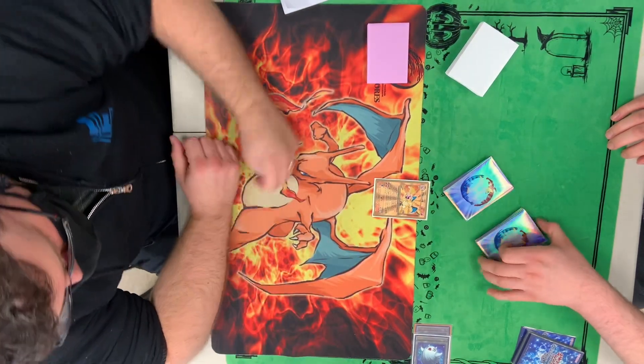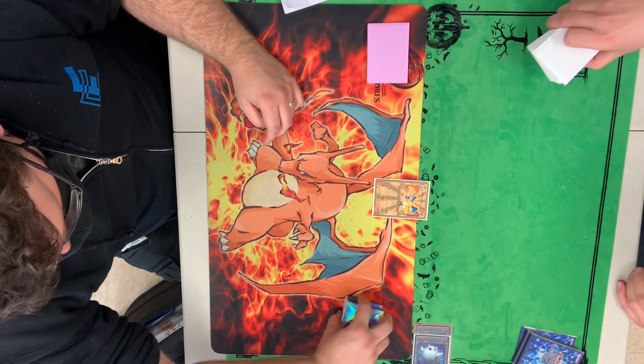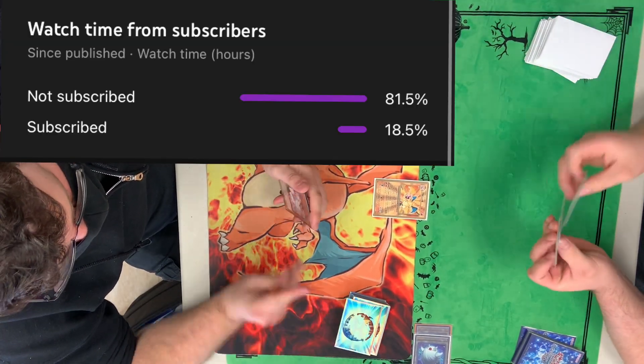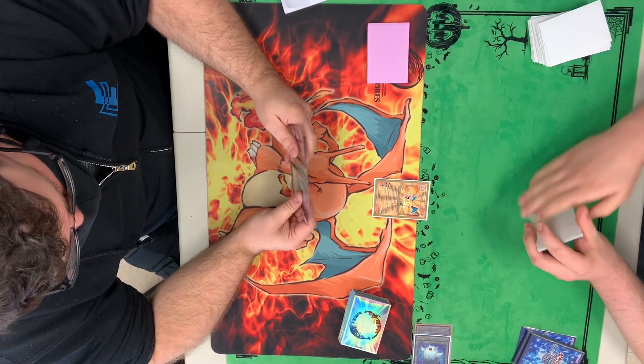Welcome back to another Solomon's Circus Live Duel. Staying on the left side we have Sprite, and on the right side we have Guru, also known as Sub-Terror Control. Before we get into the video, don't forget to like, comment, and subscribe. Most of you guys are not subscribed, so it would be greatly appreciated. Let's dive in.